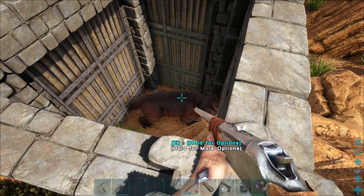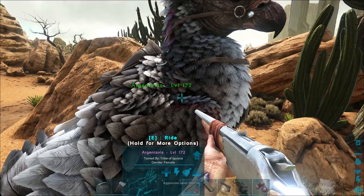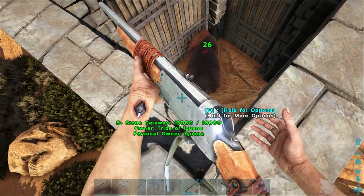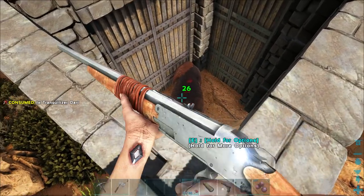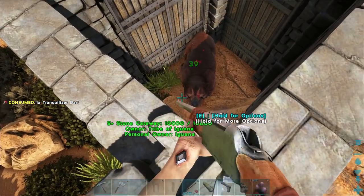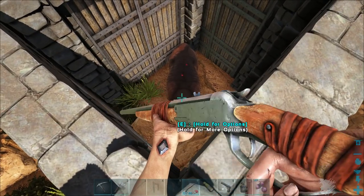Okay guys, we are back. This Thyla is now stuck in this little pen that I set up. The RG is pretty hurt, as you can see, but it's doing okay I guess. So I'm gonna go ahead and just start pumping Trank Darts into this guy. Hopefully we have enough, and if not we'll figure it out from there. Headshots are probably gonna be better. Gate collisions — I don't like them.